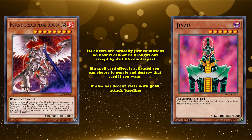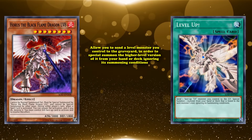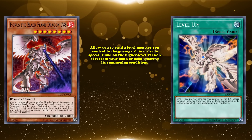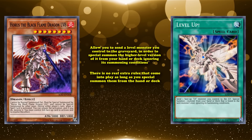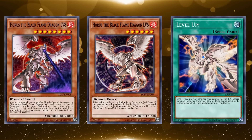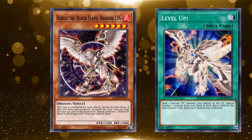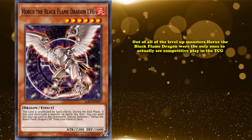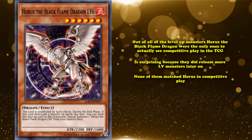Since Horus the Black Flame Dragon Level 8 could activate its effect no matter how it hit the field, it was the best target for their only good support card, Level Up. Level Up allowed you to send a level monster you controlled to the graveyard to special summon the higher level version from your hand or deck, ignoring summoning conditions. You could easily bring out Horus Level 8 as long as you had Level 6 on the field and Level Up in hand. Even though Level 6 was immune to spell effects, it's not immune to Level Up, so you could send it to bring out Level 8. Out of all the level monsters, Horus the Black Flame Dragon was the only one to actually see competitive play in the TCG.